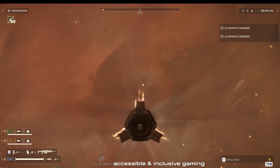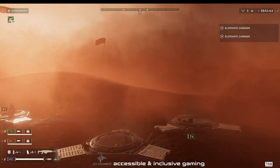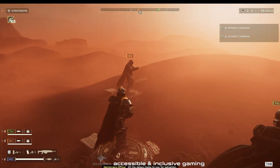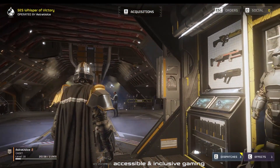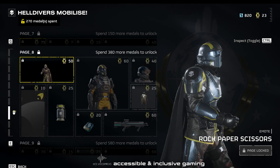You reach the surface kitted out with primary and secondary weapons and a couple of grenades, all of which you grind away killing bugs so that you can upgrade and improve your basic loadout. It's all very simple and can be done aboard your ship between battles.